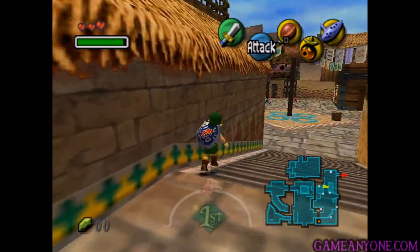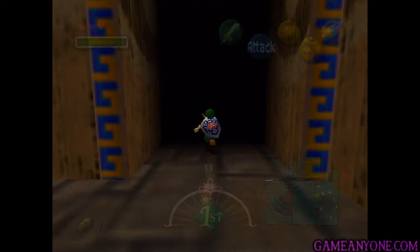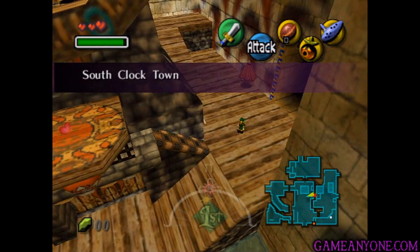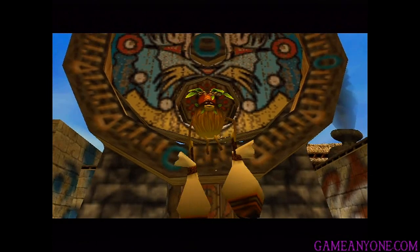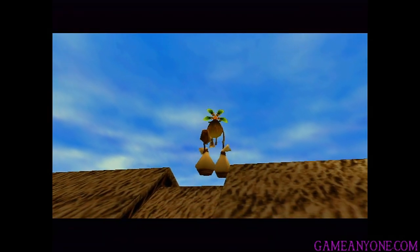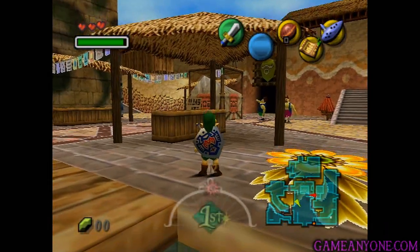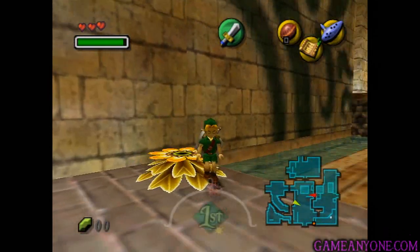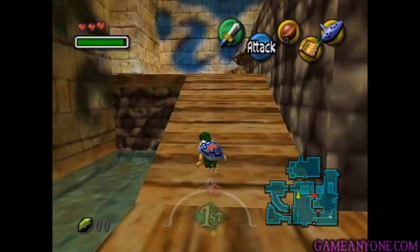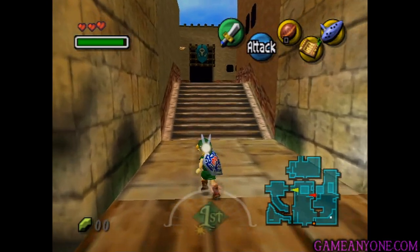Now that we've taken care of that, we're going to head back to South Clock Town. Now that we have the Moon's Tear, I'm going to talk to this guy again. We've got the deed, but this time we're actually going to be using it for something a little bit different. Now we can pretty much start the side questing. There are going to be a lot of things we pick up — a lot of pieces of heart, a lot of masks. There are so many side things you can do before we even set foot outside of Clock Town.